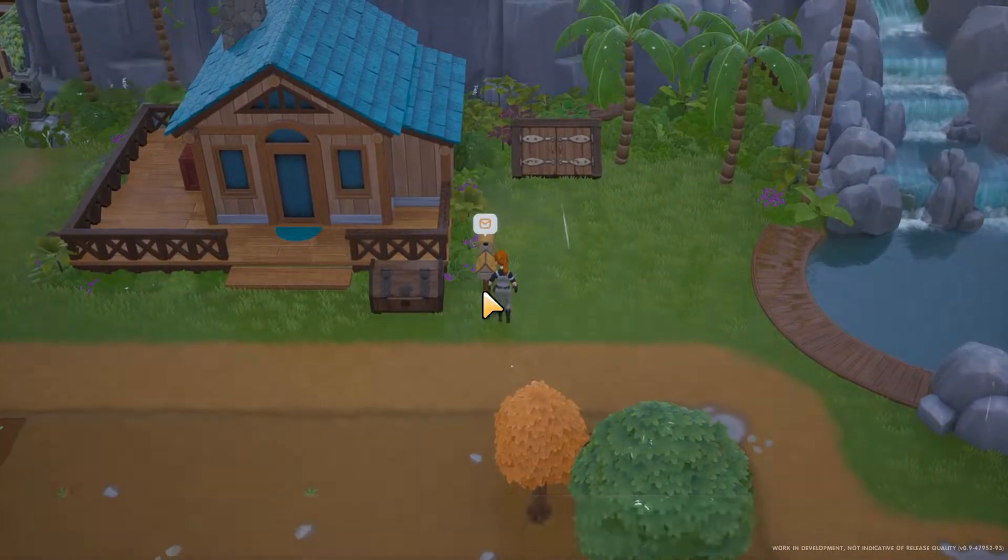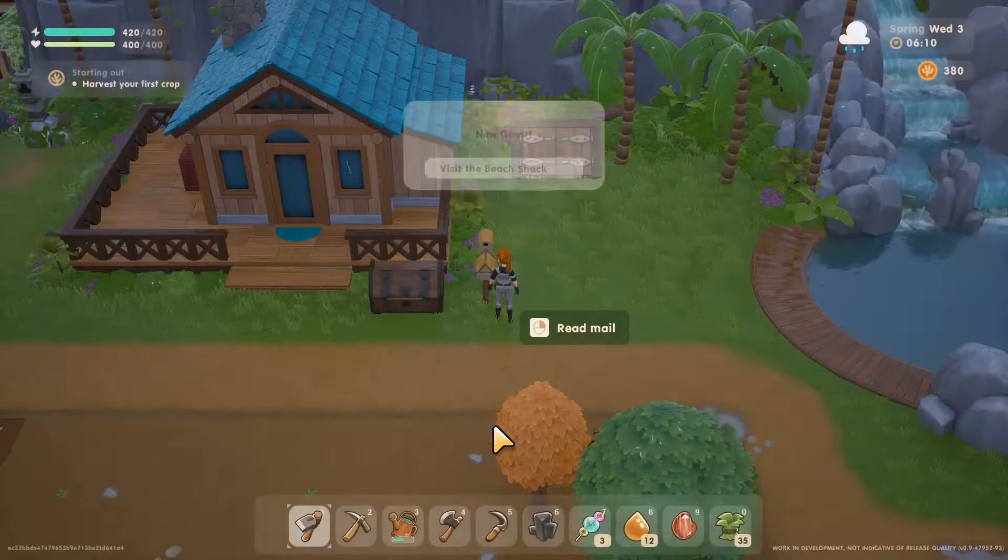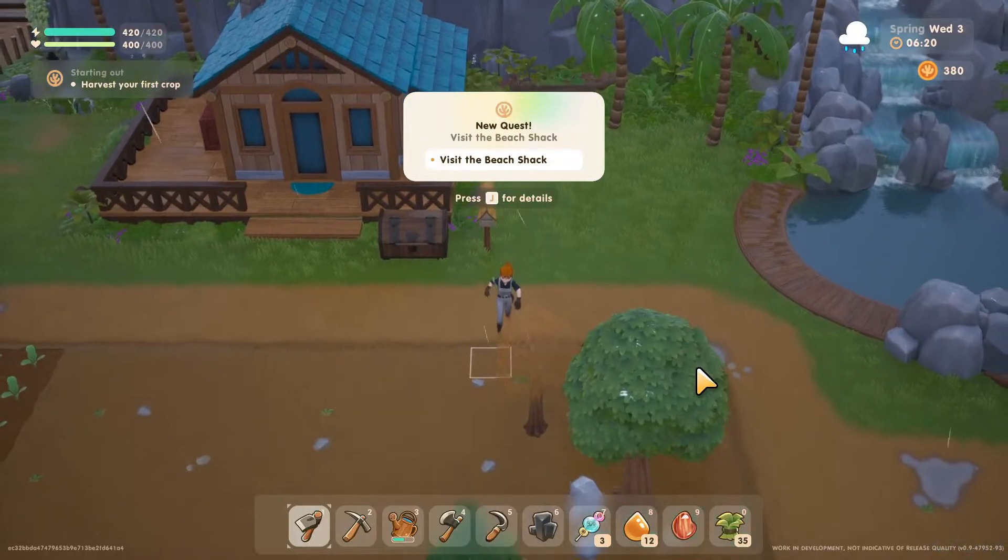I did see some other people's stuff. There's a message: 'Looking for a way to pass the time? Or maybe you want to earn some extra coin while waiting for your crops to grow? Say no more. Come pay Eleanor a visit at the beach shack. We have the perfect welcoming gifts for you.' Okay, so we need to go to the beach.